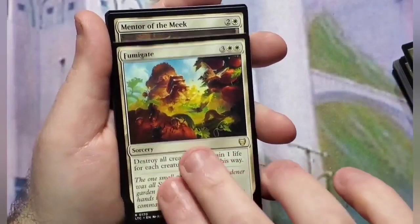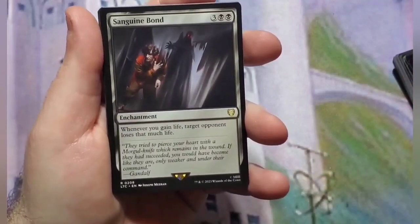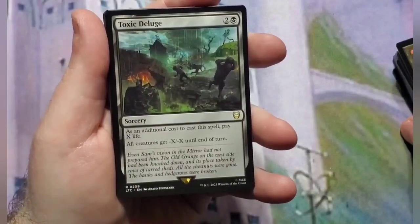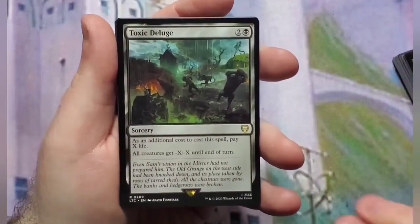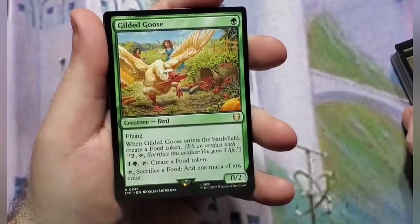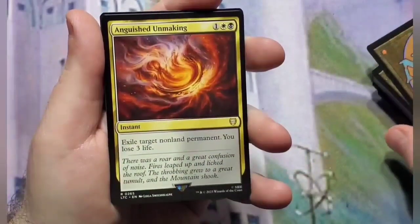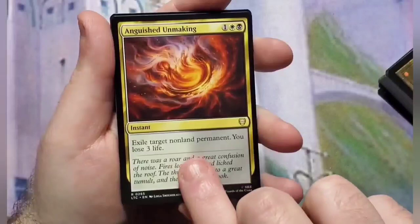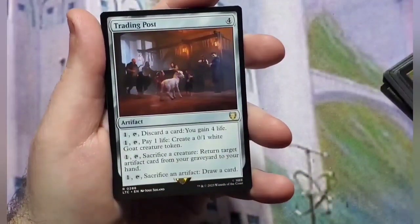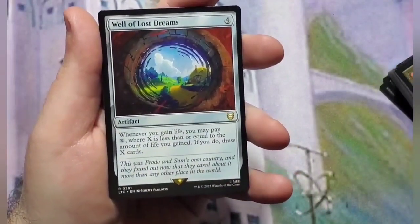Fumigate, Mentor of the Meek, Sanguine Bond — that makes sense if you're gaining life with all the food tokens this creates, so why not have Sanguine Bond in here — Toxic Deluge, a really good reprint and I'm happy to see that. Birds of Paradise, Gilded Goose, Woodfall Primus, Anguished Unmaking, Chromatic Lantern — very good for a three-colored deck — Trading Post, Well of Dreams.